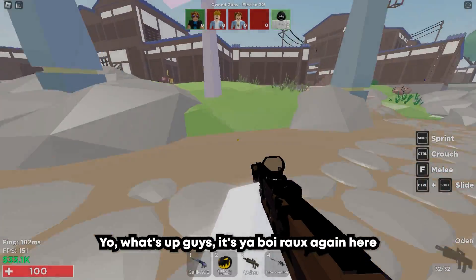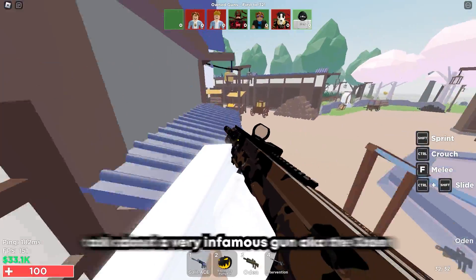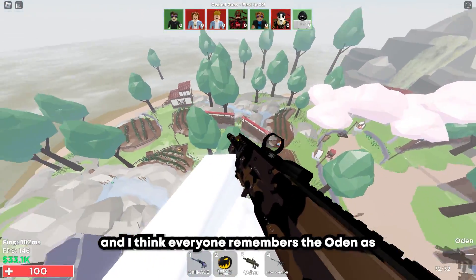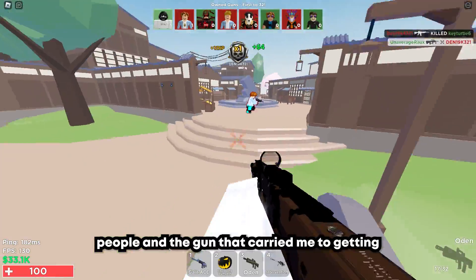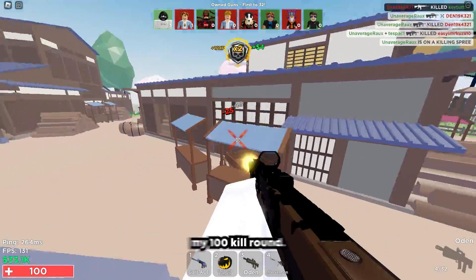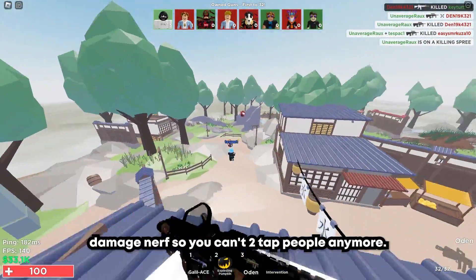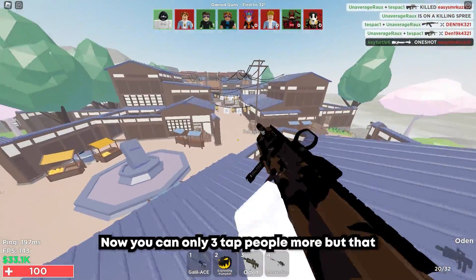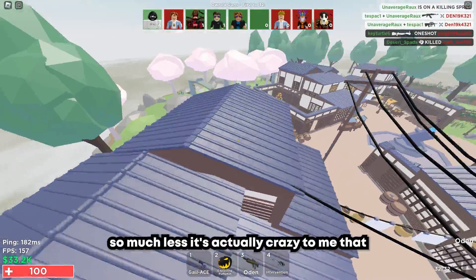Yo, what's up guys, it's BaroqueScan here, back at it again. Today we're going to talk about a very infamous gun, aka the Odin. I think everyone remembers the Odin as being that one gun that was able to two-shot people, and the gun that carried me to getting my 100 kill route. But then Aim Blocks decided to give it a little damage nerf, so you can't two-tap people anymore — now you can only three-tap people. And that little change actually made the gun get used so much less.